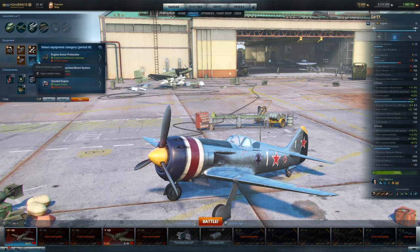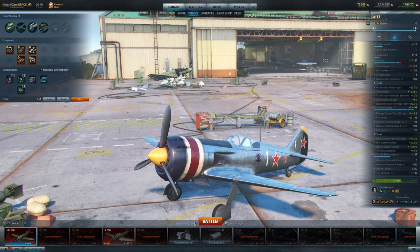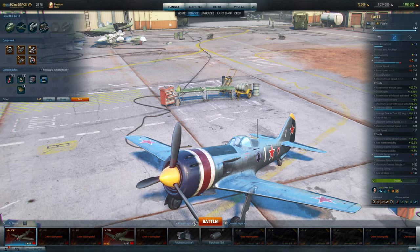You can see without the upgraded engine, how low it gets. And this is also by the way with a chrome paint job, which increases the cruise speed even more. So without any of that, it's just really miserable to fly it. And you're still not going to, even if you take those things off and do a full maneuverability build, it's going to hurt you. So you might as well build it up for speed.